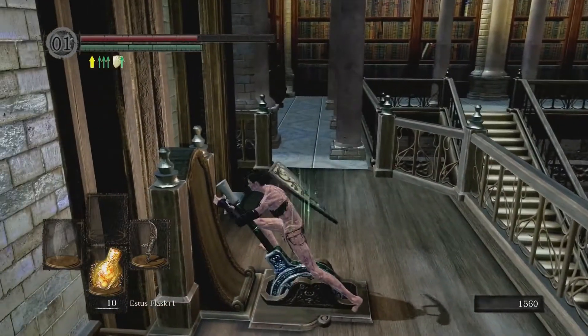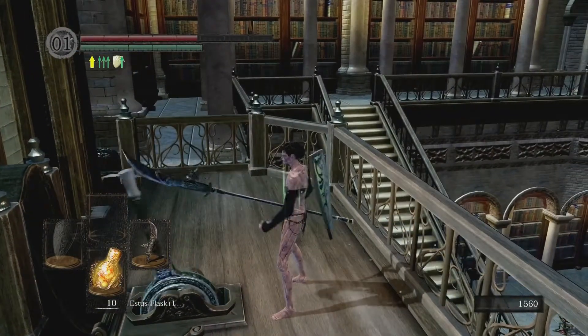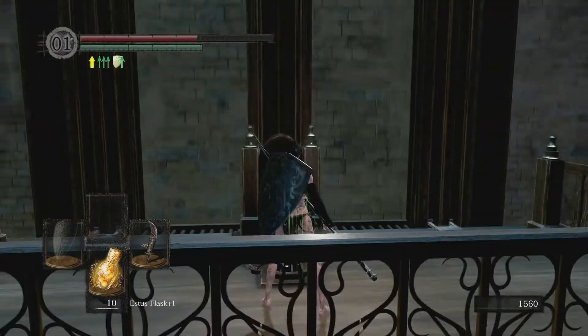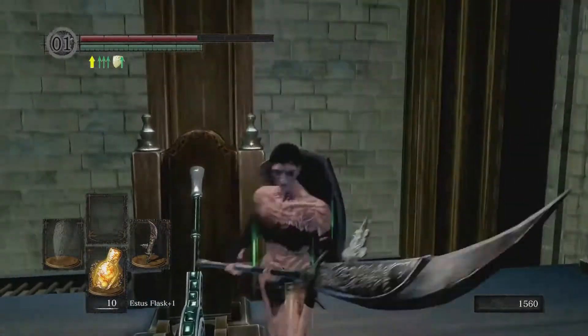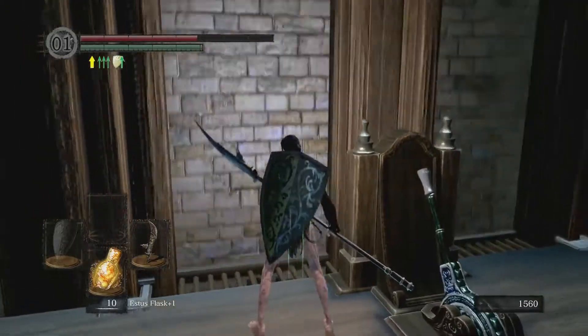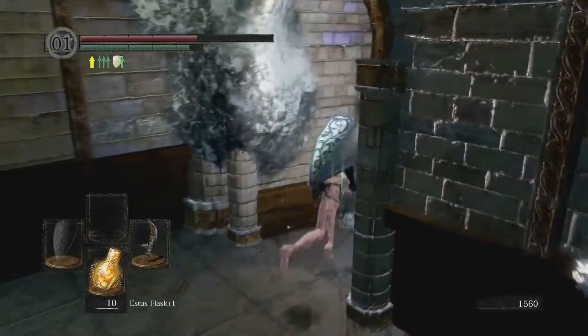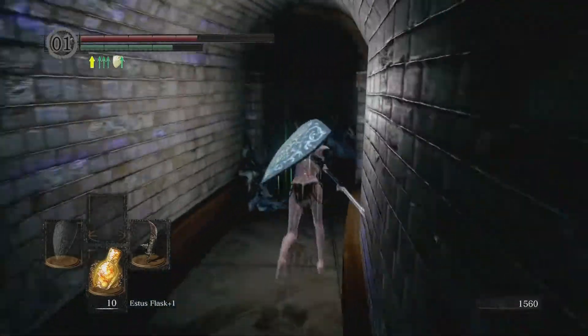There is a skip here using this elevator. If you ride it to the top and then start to send it back down again, you can jump off the balcony onto that ledge there and skip about 10 minutes of the game. I've been practicing that, but I can't do it just yet.